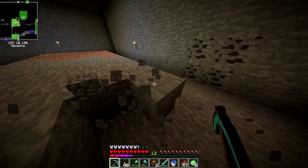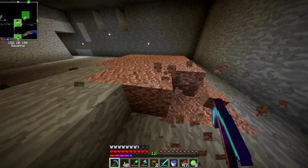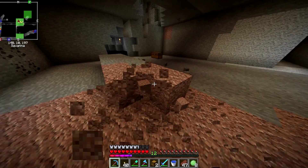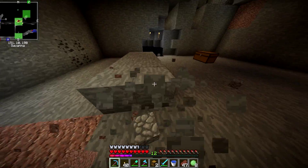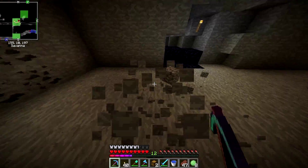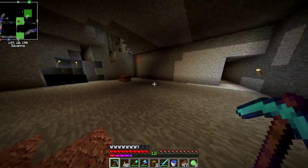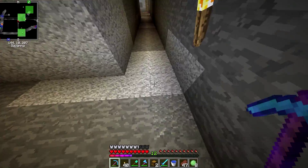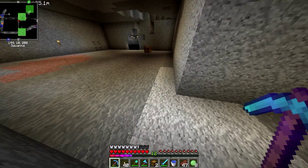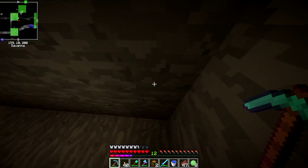I need to build ender chests as well, which I'm going to do in just a bit. I think you only need obsidian and an eye of ender. I don't have any blaze rods left, but I think I screenshotted the coordinates for the blaze spawner. It's in the fortress somewhere — we'll put signs down leading to where we want to go.